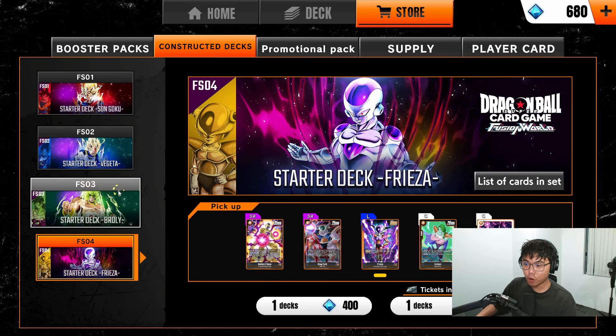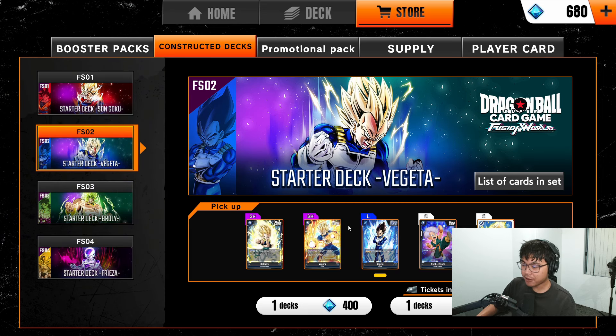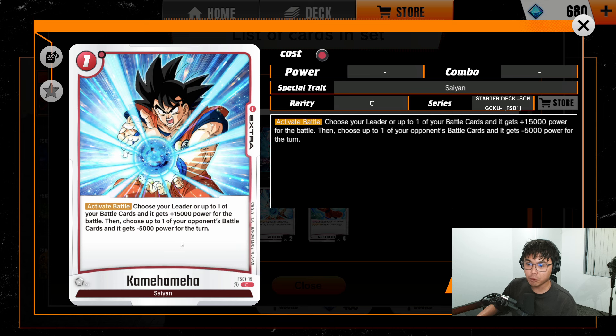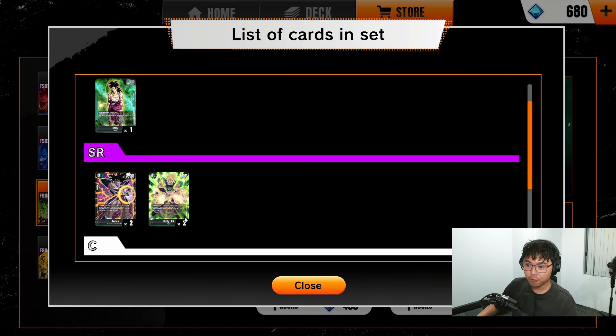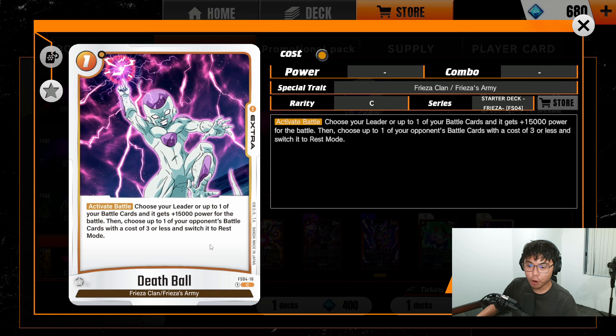In each deck, the key cards are: Freeza has the Golden Freeza, Brawly has the 8 Energy Brawly, Vegeta has the 5 Energy Super Saiyan Vegeta, and Goku has the Super Saiyan Blue Goku. There are other cards you might want four of, such as Son Goku and the Kamehameha for the Goku deck. The starter deck only contains two of these, so to make the most optimal deck you want four. Same goes for Vegeta with the Gallic Gun, Brawly with the Doluses and Gigantic Medial, and Freeza with the Death Bowls.